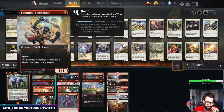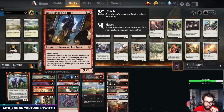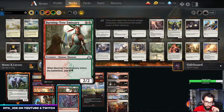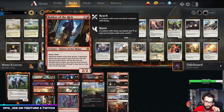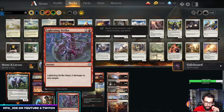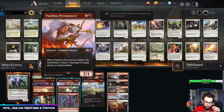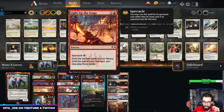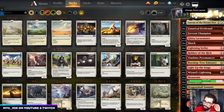We have a bunch of aggressive threats: Firebrand, Fervent Champion, Lava Runner, Robber, Viashino, and Burning Tree. You can sac Firebrand, get it back, sac it again. You have the haste options with a lot of these creatures as well. And then you have a pretty heavy burn package of Shock, Lightning Strike, and Wizard's Lightning. Lava Runner and Viashino are both Wizards. And then you have Light Up the Stage for card advantage.